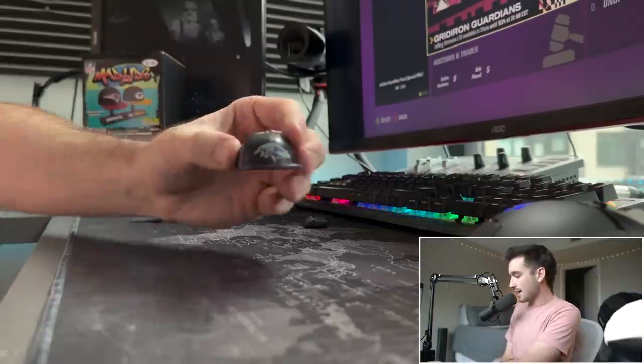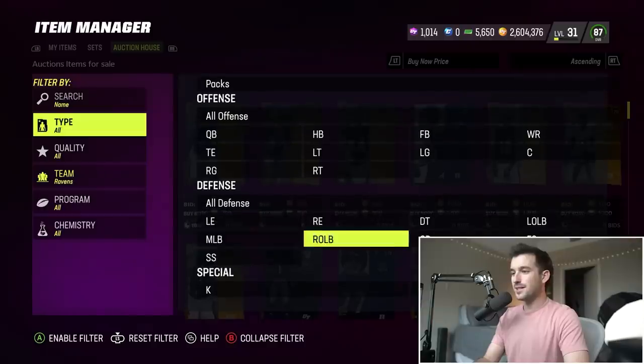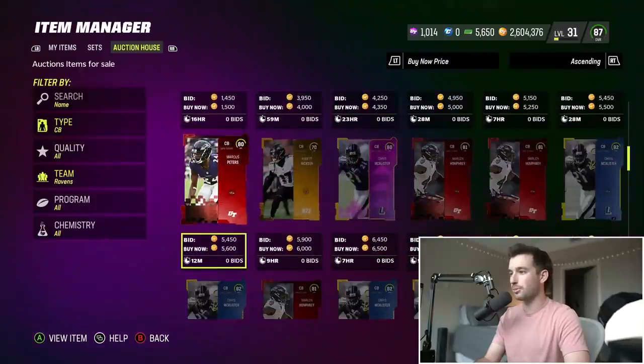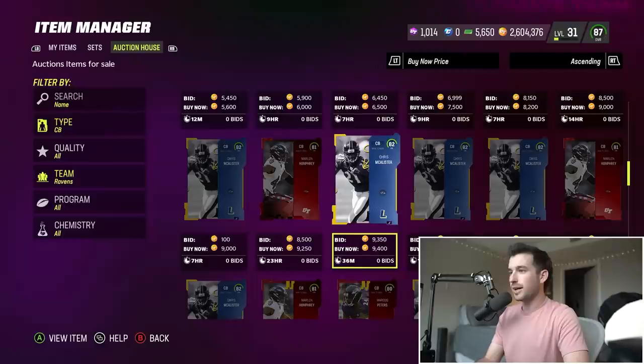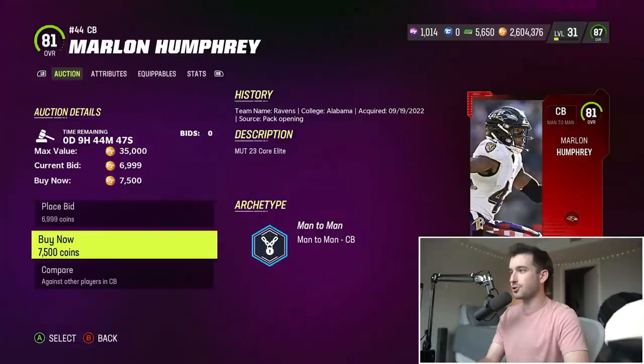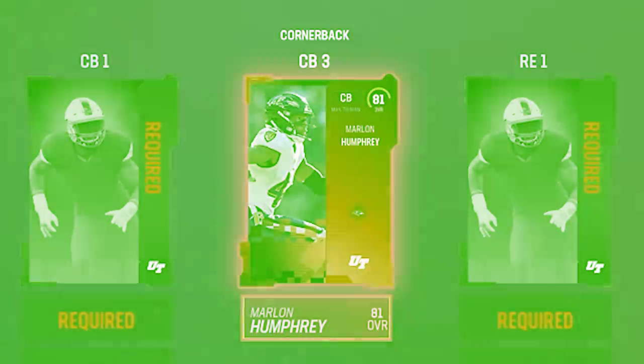We've got the Baltimore Ravens! The Ravens have a super good defense and pretty good secondary. I think we should look for a cornerback here. We're gonna end up going with 81 overall Marlon Humphrey for 7,500 coins. I think he's gonna make a great cornerback three for us.